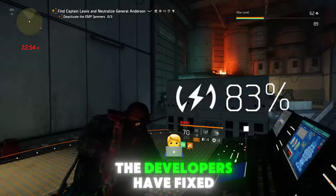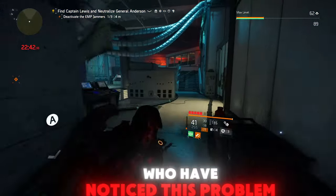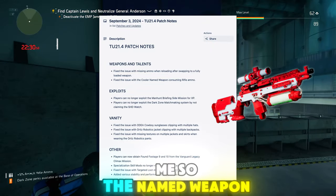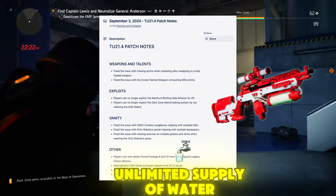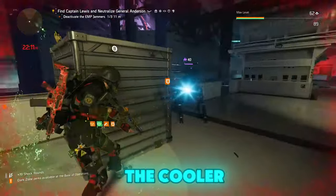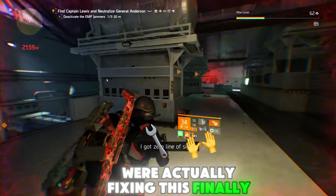In Title Update 21.4, the developers have fixed the Rock and Roll bug — that annoying issue with missing ammo when reloading after swapping to a fully loaded weapon. This has been going on since Project Resolve and it's finally fixed. Also, the named weapon 'The Cooler' will no longer consume rifle ammo and will have an unlimited supply of water to give hazard protection. So when shooting The Cooler, you won't be using rifle ammo anymore. W developers for fixing this.